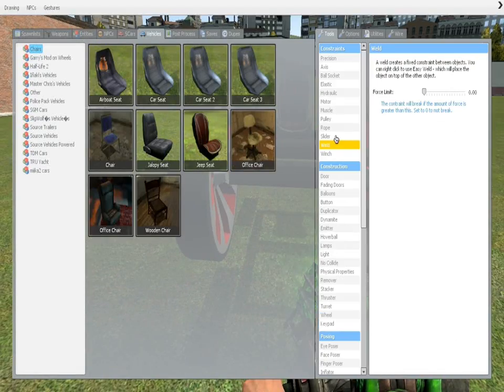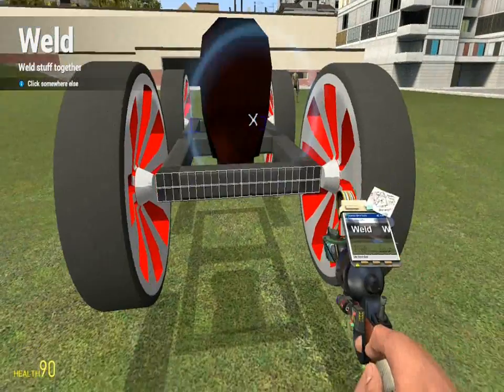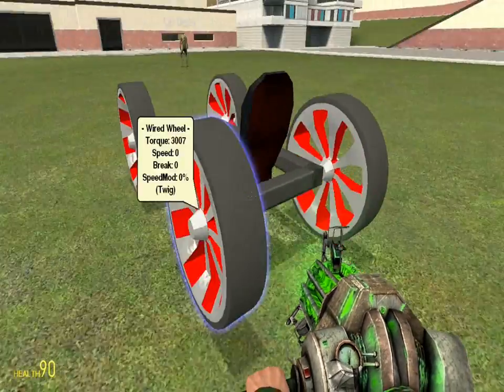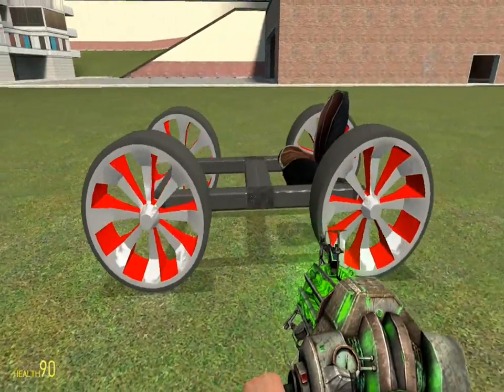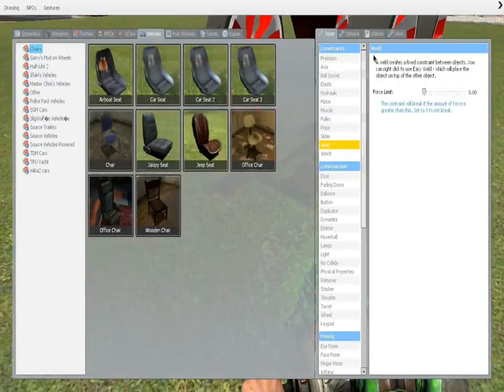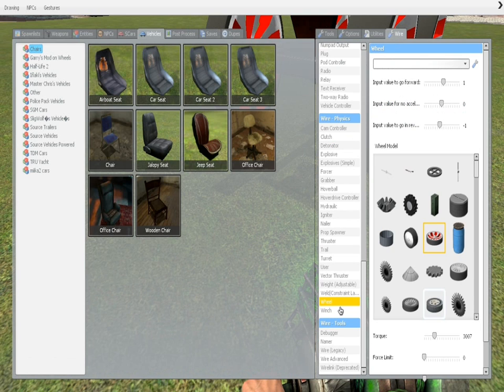You want to get the weld tool. Now you have a basic car, but you want to make it move — so this is where Wire Mod comes in. I already did it with wheels, but this is where it actually kicks in.